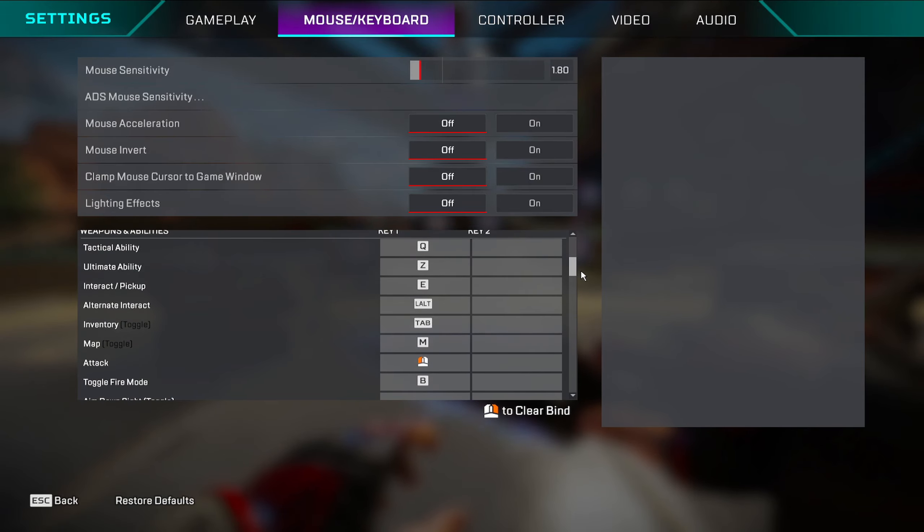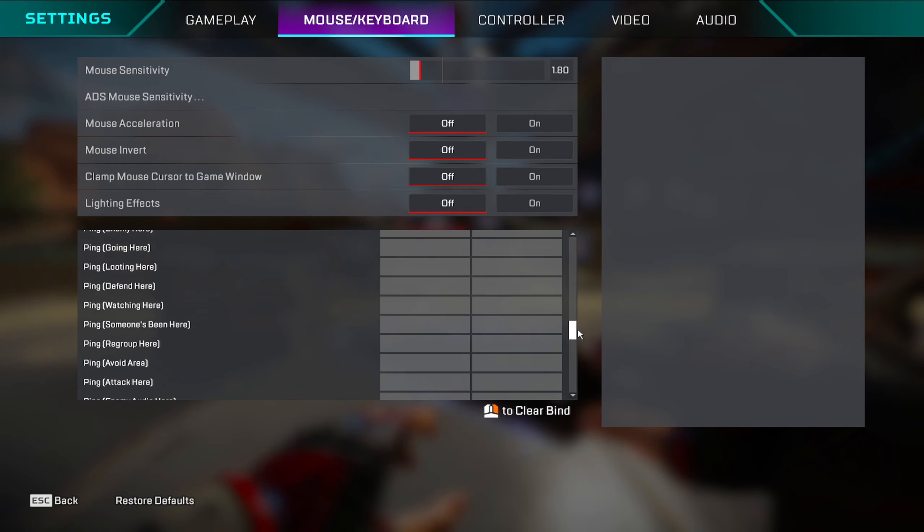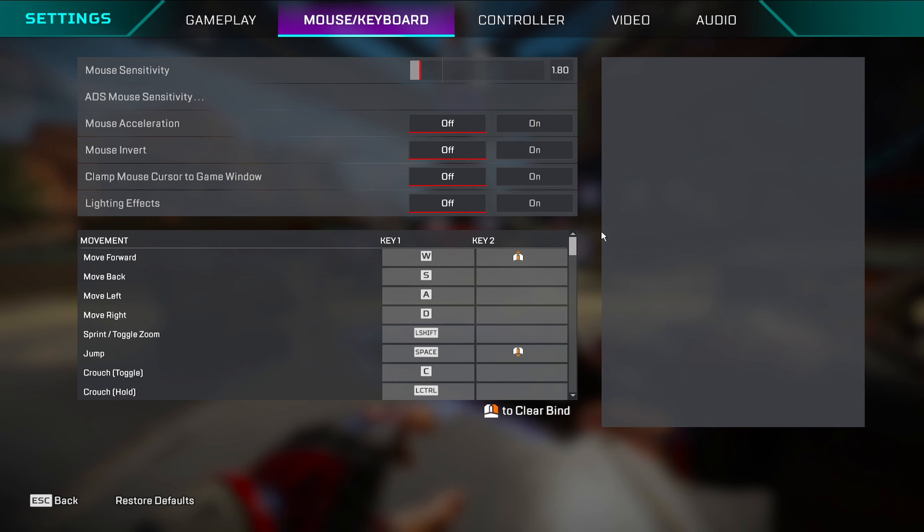Most of my keybinds are basically default since I've been on default binds for a long time — I've just changed a few. You can look through them but don't copy my keybinds exactly; use your own whatever works for you, unless you have something really suboptimal.